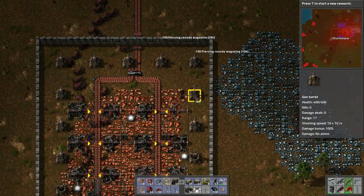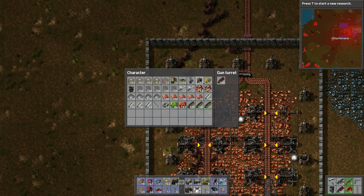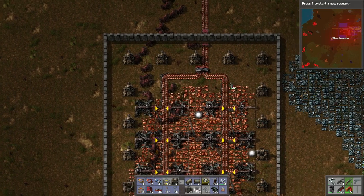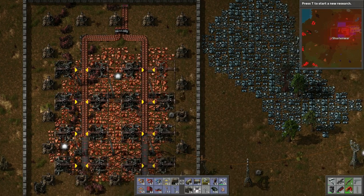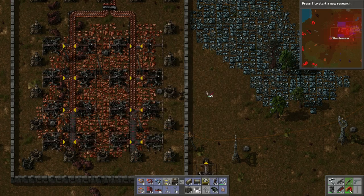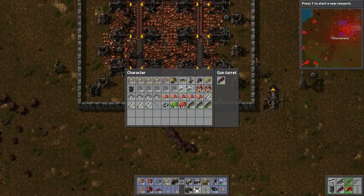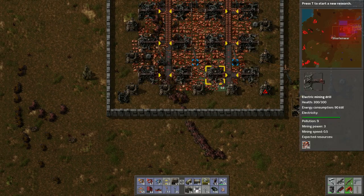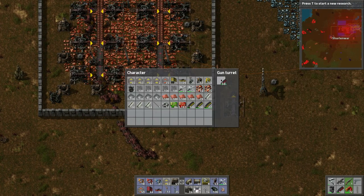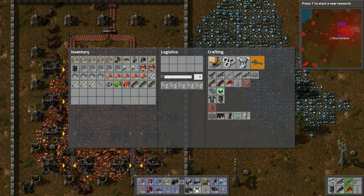Let's keep going all the way around here. These turrets take so much ammo — that's crazy. Let's put this one here. Let's grab half of this one. We probably don't need all this ammo and all these turrets, but maybe one day. That's why I always power up the turrets.